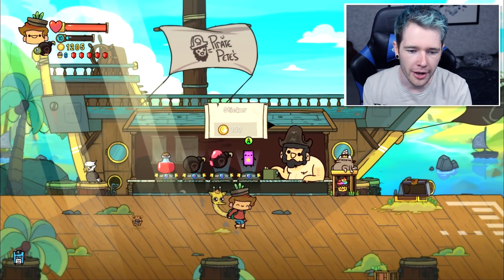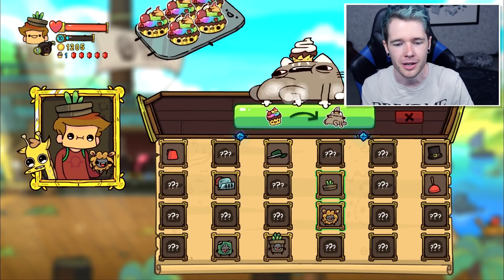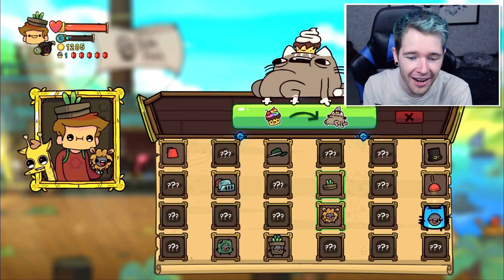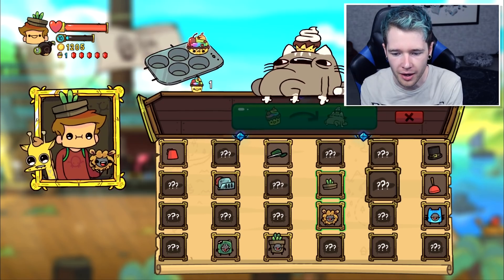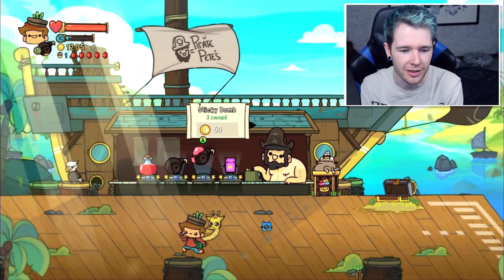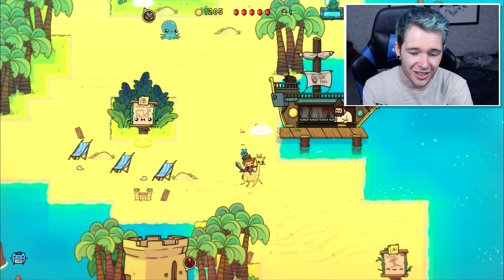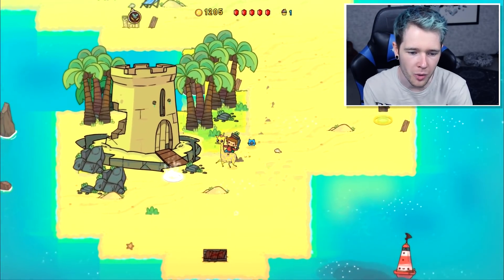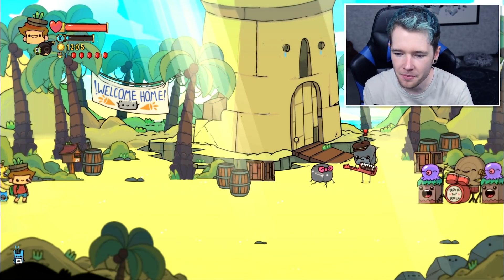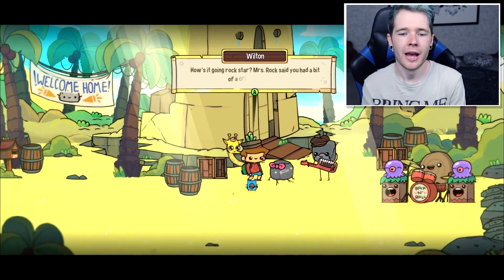I might have to do that if we don't find a booster pack in this episode. Chomp down - what'd you get? He's a cat! Oh my goodness, that's the best one so far. I love the colors of that. Mr. Rock, you are looking phenomenal dressed up. I'm ready to go and see his dad. Let's see what happens - oh my goodness, look at him! Cinnamon Roll is happy again - and Mama Rock seems a little bit happy as well. Mrs. Rock said you had a bit of a crisis back there.